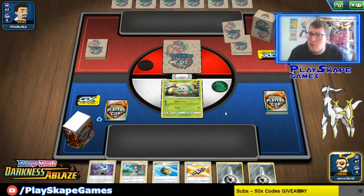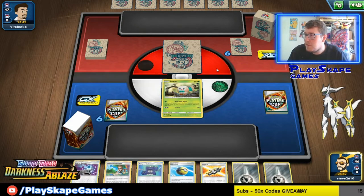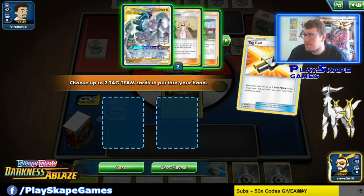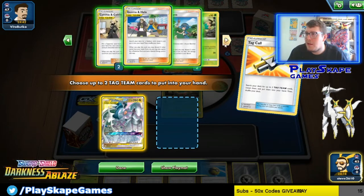I think Colossal can still one-shot our Rowlets — we might be in a bit of trouble with our Decidueye. We'll see how this goes. He's starting on Diancie. The extra 20 damage from Diancie isn't really going to help him much in this matchup. I believe Colossal does at least 140, so we want to make sure we get our ADP down first. I'm going to use Tag Call — we've got the Energy Spinner for Water and Metal, so we don't desperately need Guzma & Hala. I might just get Mallow & Lana in case we need to switch.